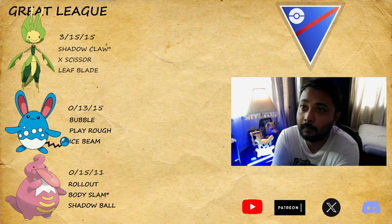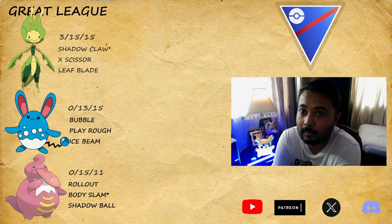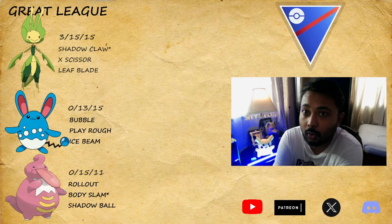Shadow Claw is good and it's got a pretty good new moveset. But the thing is, if you want to run this guy, we need a very good answer against things like Araquanid and Talonflame. Azumarill is an answer against Talonflame but not against Araquanid. But Leaky Leaky can do good against both Araquanid and Talonflame because of the fast move Rollout — one is Bug, one is Flying/Fire.